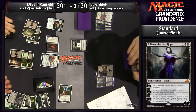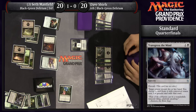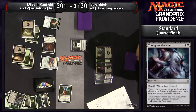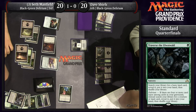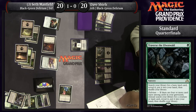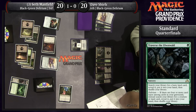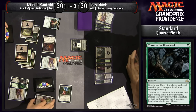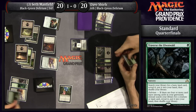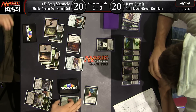Dave shows just a land — not particularly exciting. A Traverse off the top for Dave. He's checking his graveyard not only for Delirium but how much he has: Ruinous Path is one, Pilgrim's Eye brings it to three, then Transgress — he's only at three right now, so even the Traverse isn't good enough. He needs to get to Delirium. He will when Liliana dies. He may just want to minus Liliana to give himself Delirium and then go find Ishkanah or something like that.